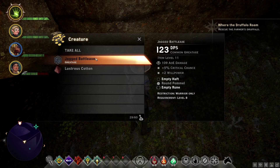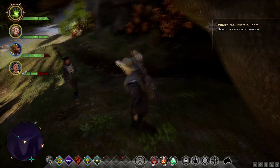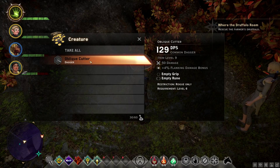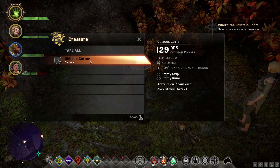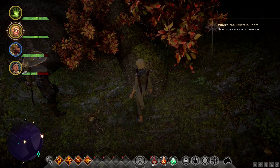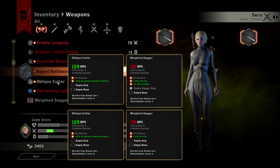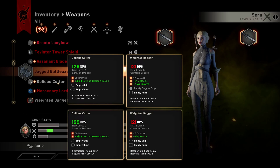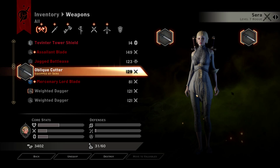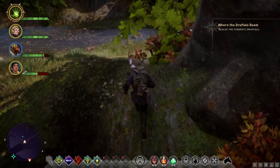It wasn't too difficult. We got a Jagged Battle Axe and Lustrous Cotton. I guess a Battle Axe is a two-handed weapon, and Cassandra is more of a sword-and-board type. There's also an Oblique Cutter — a Rogue Only Common Dagger. Is that better than the dagger Sara is using? She's at 121 and the Oblique Cutter does 129, so let's give her that. Now she's carrying the Oblique Cutter and a weighted dagger. You're welcome, Sara.